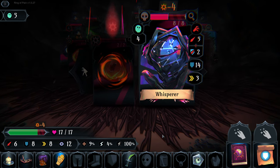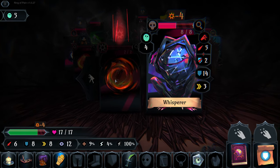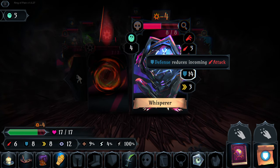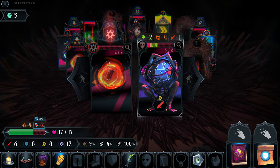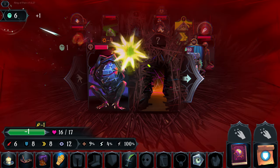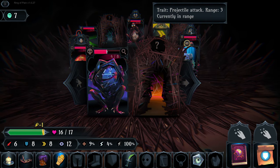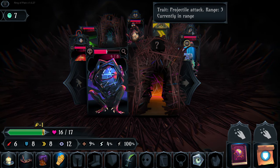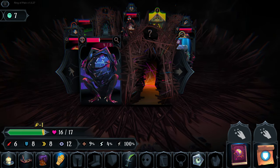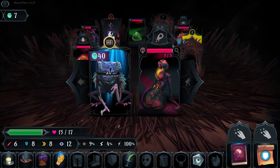Here we have a Whisperer - he attacks for seven which we block, but if we attack him the explosion from a nearby card would do us four damage. He has fourteen shields so we won't do much damage anyway, but our poison would do a lot. We move past and let the explosion take him out - his explosion also took out the other exploder. We have an enemy with a projectile attack that can fire over three cards.